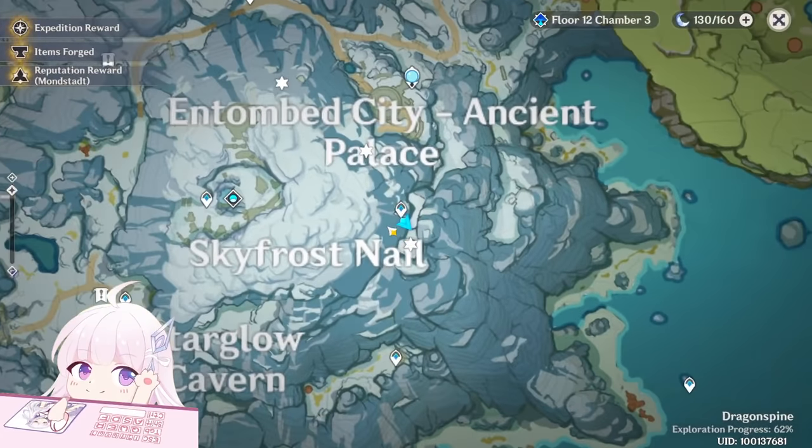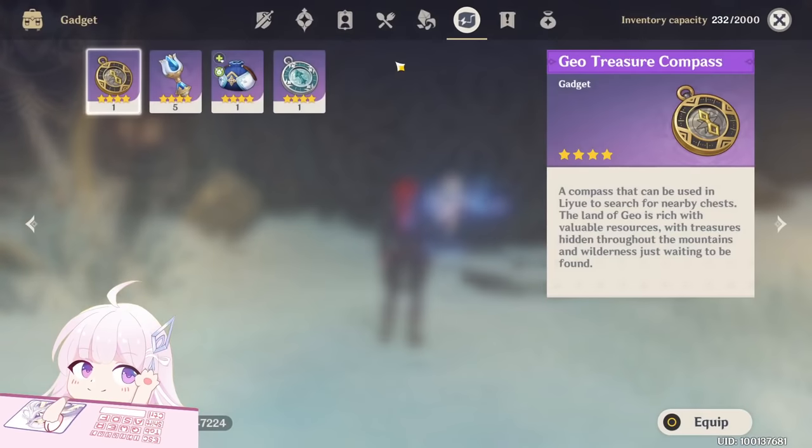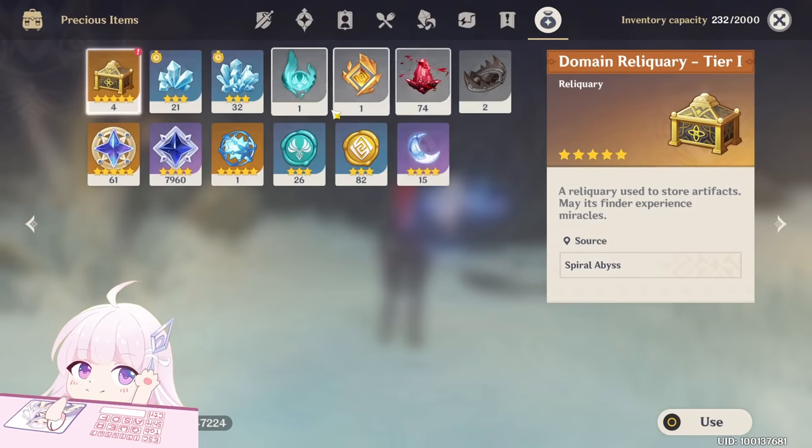Inside there is a chest with an oculus. Let me check — it's called Crizon Agate. It's a type of oculus.